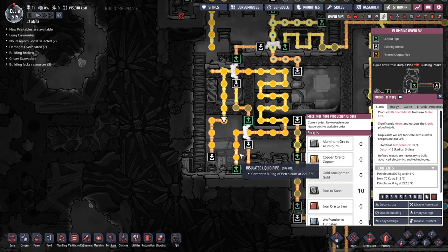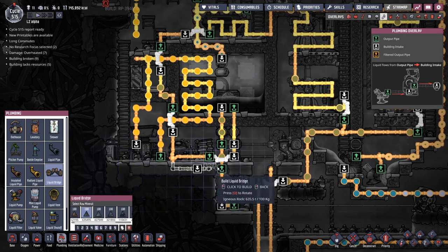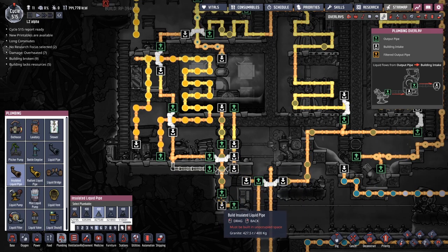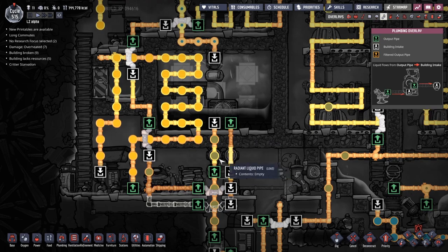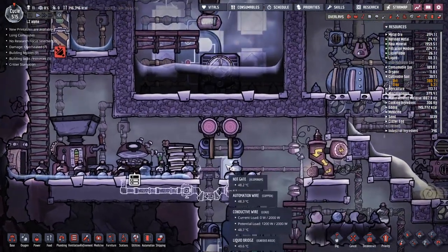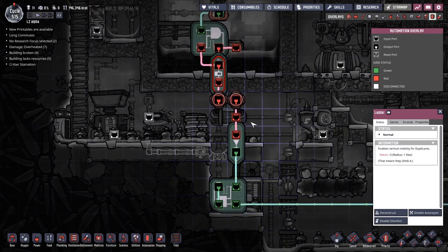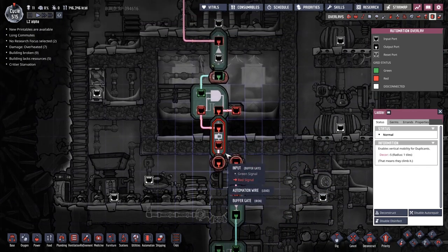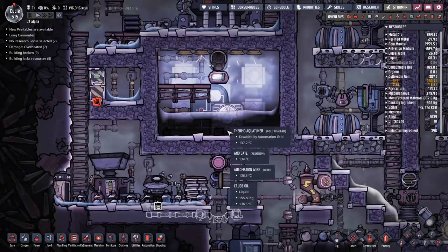Let's have a look at the wiring here. I want to put a bridge coming down here and move this down a single tile so that we can put a second bypass in here. We've currently got one that will bypass if it's too hot - it'll come back and recirculate. But we don't have a bypass for if it's too cold. I'd like to move both the thermosensors and the shutoff down one more, and have room for a second liquid shutoff that will invert this signal and move the liquids around without going through the thermo aqua tuner.